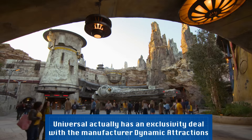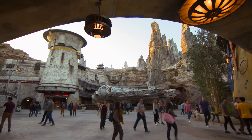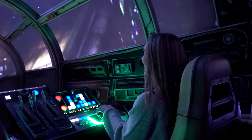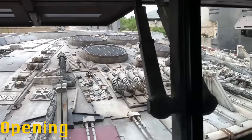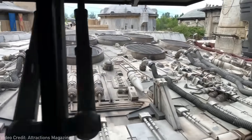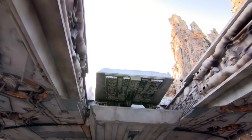What we did learn is that the ride would be a screen-based interactive experience that would let guests hop aboard and pilot the Millennium Falcon across the galaxy on an edge-of-your-seat mission. Millennium Falcon Smuggler's Run officially opened on May 31st, 2019 at Disneyland and August 29th, 2019 at Disney's Hollywood Studios to media and decent crowds with the new twin Galaxy's Edge extensions.